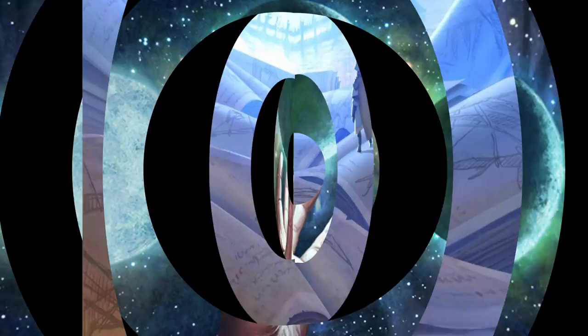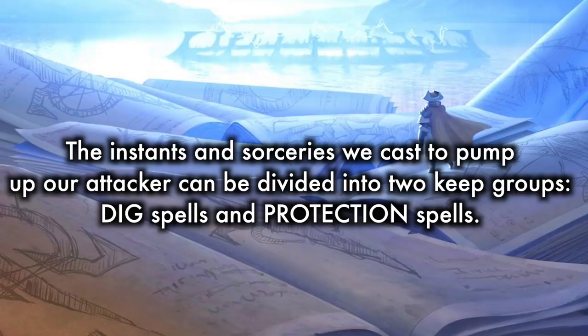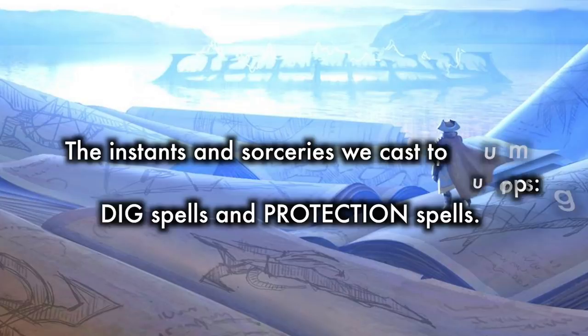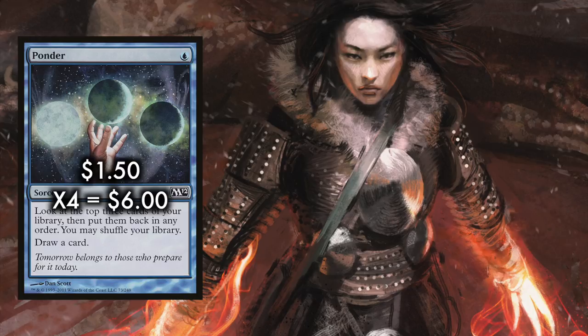But just what makes this so overwhelming? In addition to the trample and the double strike, the multitude of instants and sorceries we cast will pump our attacker up. These instants and sorceries can be divided into two key groups: dig spells and protection spells. While sometimes you'll have an opening hand with either Cyclops or Fiend and Temur Battle Rage, this is unlikely. Oftentimes the game is really about you just digging for your answers, and of course ways to protect those answers. Remember, sometimes you'll be casting these off, triggering a resolved Cyclops or Fiend, and then successfully grabbing Battle Rage to cast and swing for the win.